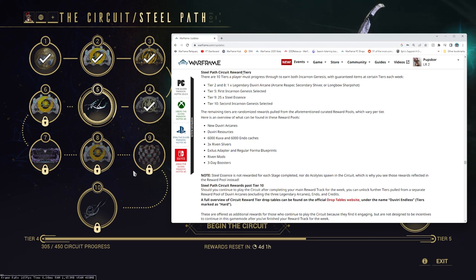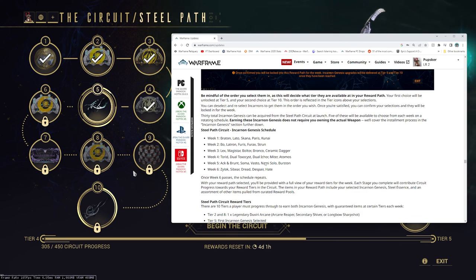To unlock Zariman, you do have to complete The New War. To unlock the Steel Path, you have to complete every regular node in the game, which includes Zariman content. So Incarnon Adapters are endgame — you are not able to unlock these until you've completed all the regular nodes in Duviri Paradox and all of regular Warframe. If you're new, mid-game, or early game, it's gonna take some time, so no need to rush.